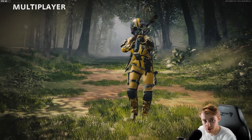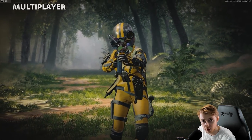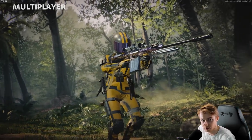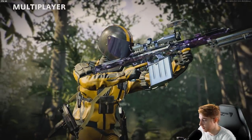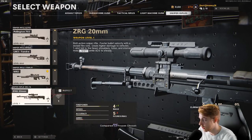I put out an M82 video where we're using the slowest ADS possible. I was thinking the new sniper coming out was going to be really slow, but apparently the ZRG has the same ADS speed as the Tundra — its bolt back speed is really slow though. The ZRG 20mm: bolt action sniper rifle, faster bullet velocity with a slower fire rate, deals higher damage to vehicles, one shot kill to the head, shoulders, torso, and stomach. Waist up, you're getting a kill.